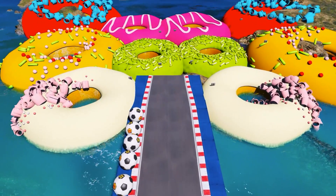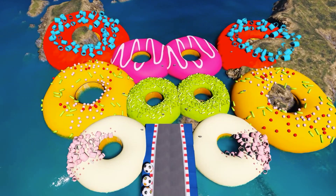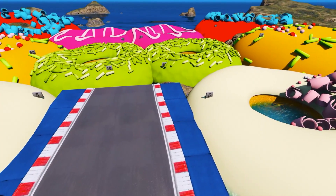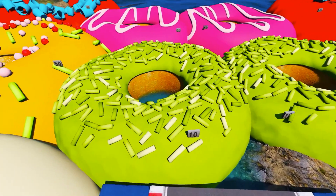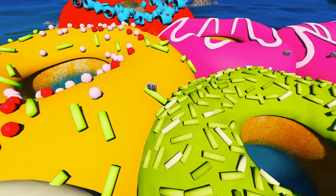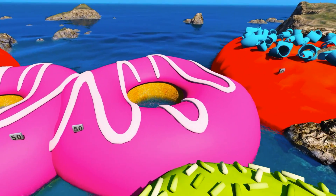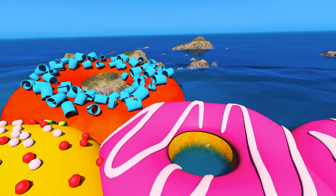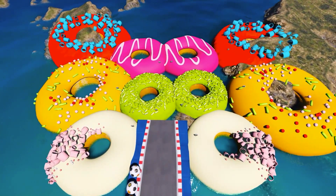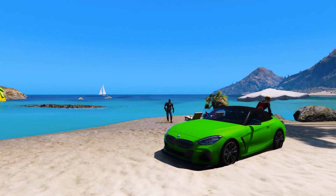We got a whole bunch of floating donuts and each team should score five balls — they have to get inside these donuts. The white one gives you five points, green ones are 10 points, the orange ones are 50 points, pink will also give you 50 points, and the red donuts will give you 100 points. I don't know if anybody's gonna make it — they're really, really far away.